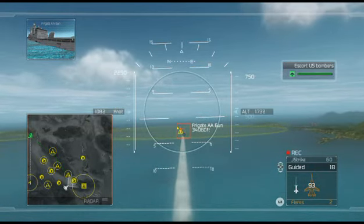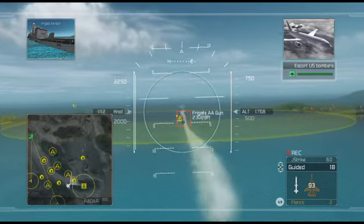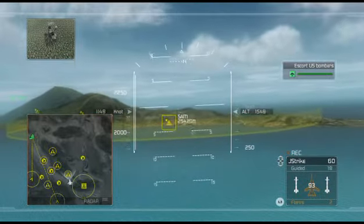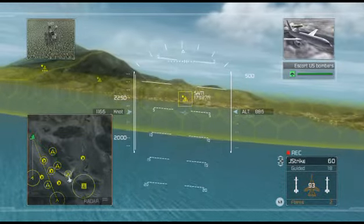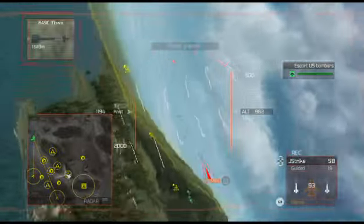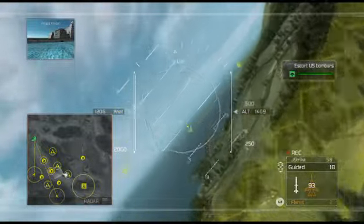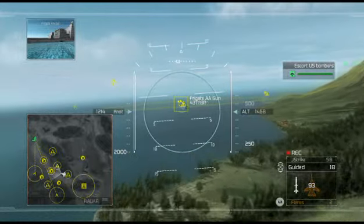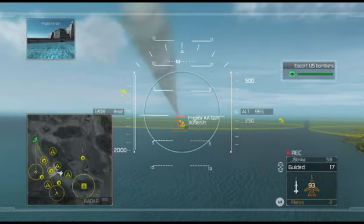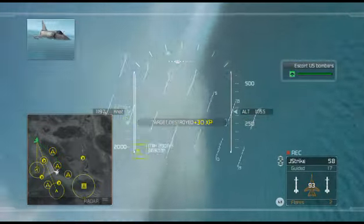Good launch, White lead. I've got more bandits inbound — Hawks lead, that's your cue, take them out. Remember, if the bombers end up in the bandits' engagement circle, you need to either take the bandit out quickly or make him engage you by entering the circle yourself. SAM launch. Enemy missile has gone ballistic — you're clear. Target acquired. Engage at will. Good hit on the ground target. Looks like a kill.